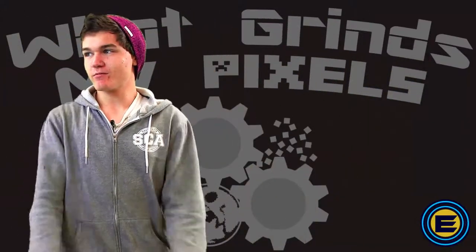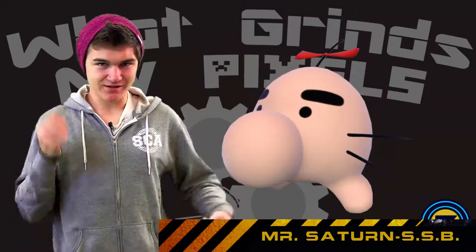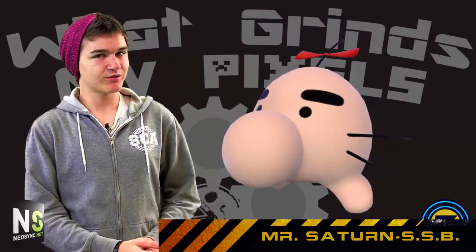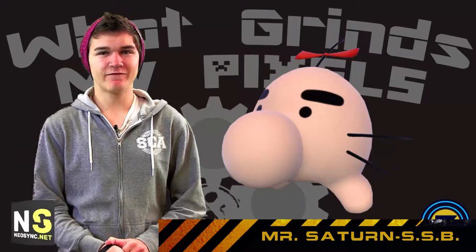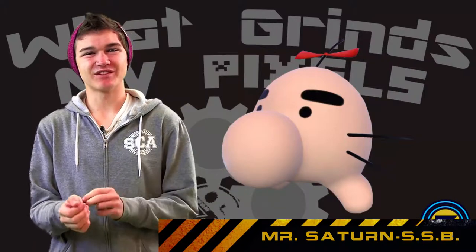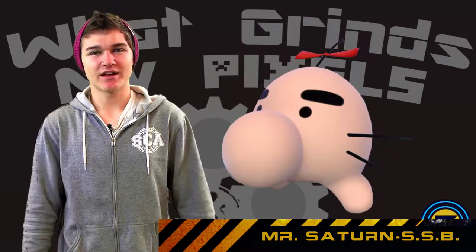Now I'm going to be talking about Mr. Saturn from the Super Smash Bros series. Mr. Saturn is that little guy that walks around that you can pick up and throw. Apparently it's like the fan where you can spam throw it, but I've found absolutely no use for it — most of the time when I throw it, it misses, and if it hits someone it won't come back to you. It doesn't do much percentage damage. It's just a filler item. I don't really understand why they have it in Super Smash Bros — it's pointless and useless.